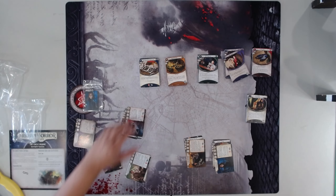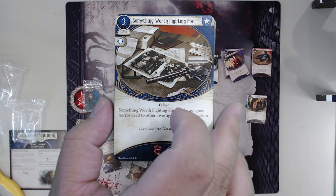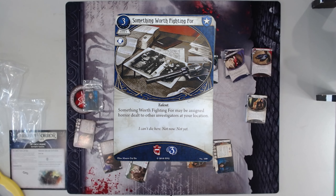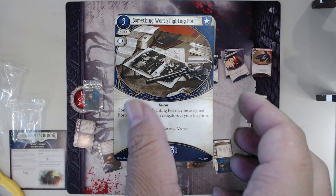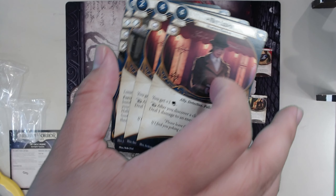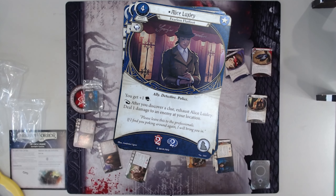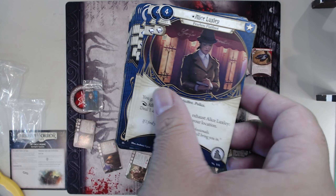All right, those are the investigators. Let's move on to the Guardian cards. Starting with Something Worth Fighting For — a horror analog to True Grit. It's all right; that's basically as much as I have to say about it. Alice Luxley — ooh, Alice Luxley is very good, especially in Joe Diamond, and of course paired with Greta Wagner it's pretty spicy. She's just pretty solid.